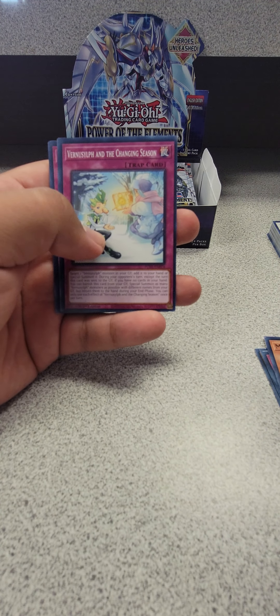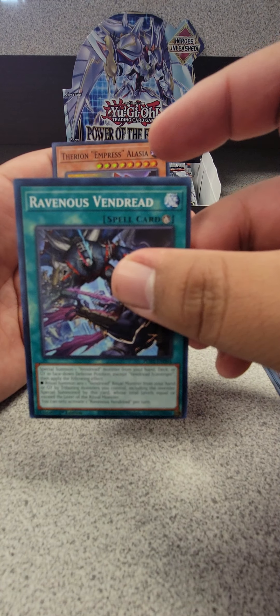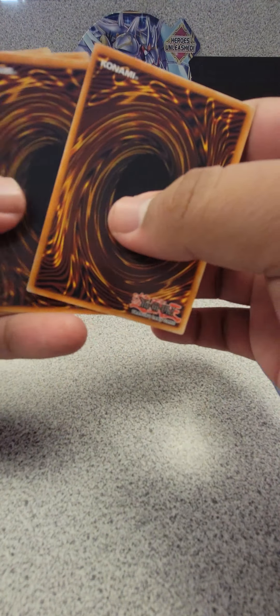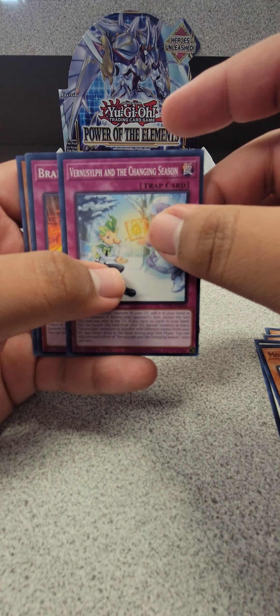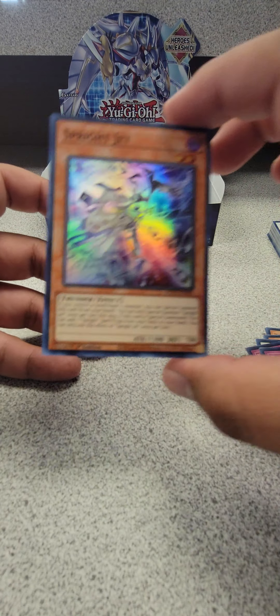Apologies for that pause — had to help someone real quick. Let's continue. Morphtronic Scanning, Brandon Expulsion, Ravenous Vendread, and then Therion Empress Alasia. We still got a whole bunch of packs. We've already gotten one good hit which is Primeval Planet, and a secondary hit which is Kurikara Divine Incarnate — not the Starlight version, but still a good hit nonetheless. Terrors of Uru, Pit Knight, Rika Sprite, Morphtronic Vernu, Sylph Brandon Expulsion, and Sprite Jet — nice holos.